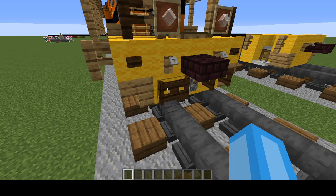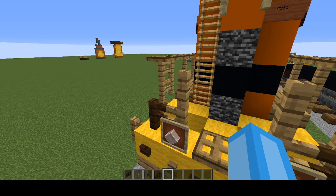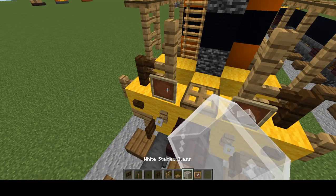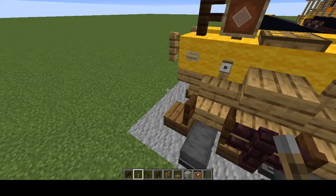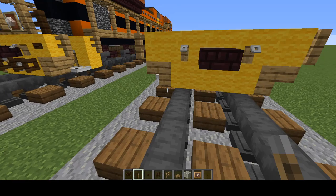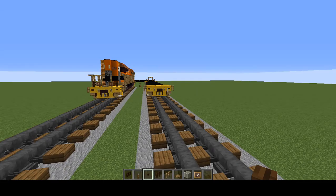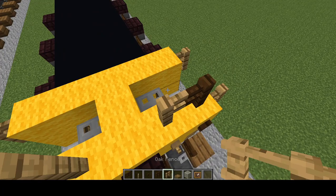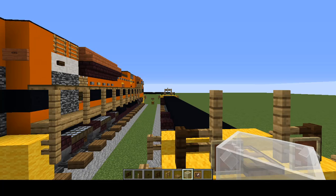Now for the back. Grab dark oak fence gate, levers, dark oak buttons, dark oak fence, oak fence, oak trapdoor, white stained glass blocks, and item frames — pretty much the same as the front but without nether brick fence, with levers and dark oak buttons, no birch fence, and no oak fence gate. Add a lever underneath here, two open dark oak fence gates, some dark oak buttons on the sides. Add the same fence pattern here from the front, except there's no oak fence gate up here.